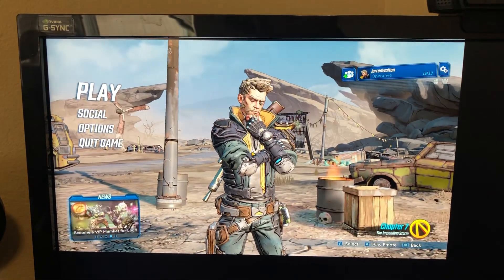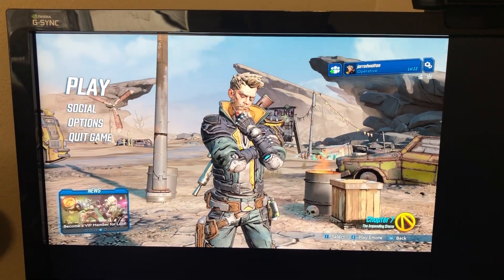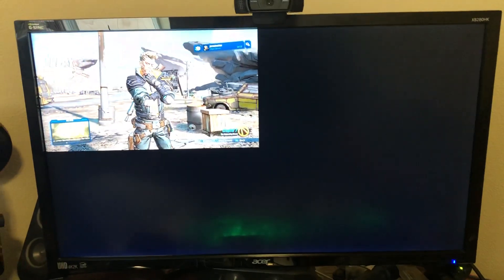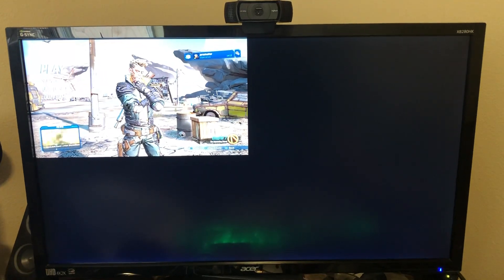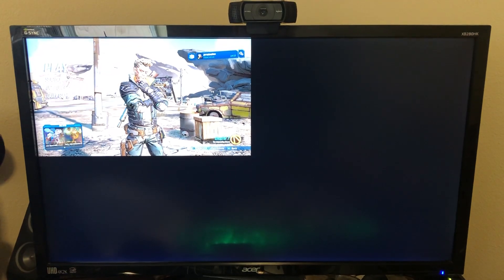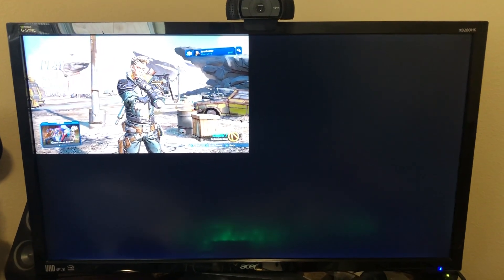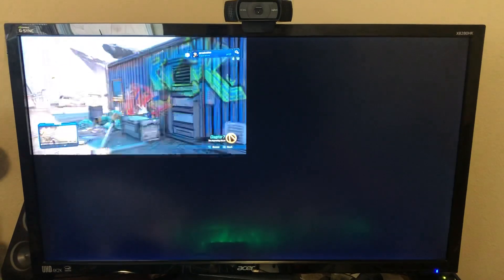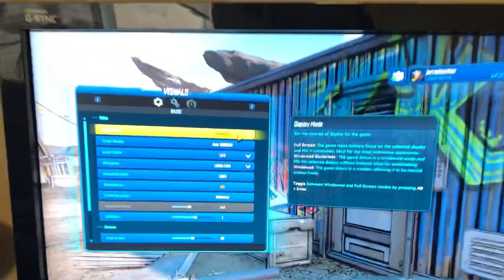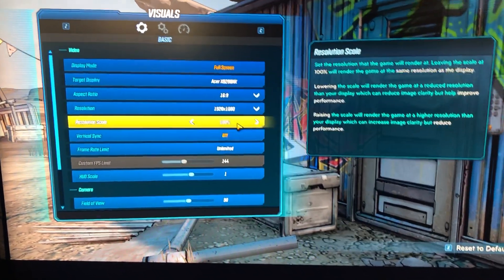That's because of a driver bug with AMD's 19.9.2 drivers. I've got two other 4K displays and I can verify this, but I think with all higher-resolution displays, if you run at lower than native resolution you get this problem. So you can see we are in full screen — full screen, Acer display, 1080p — but it's rendering in the top left corner.